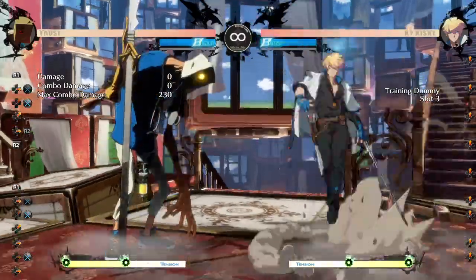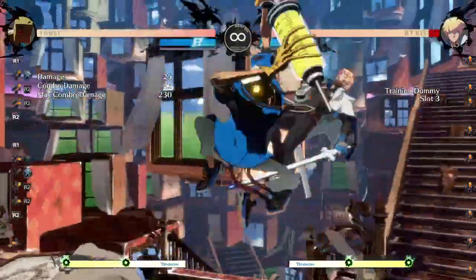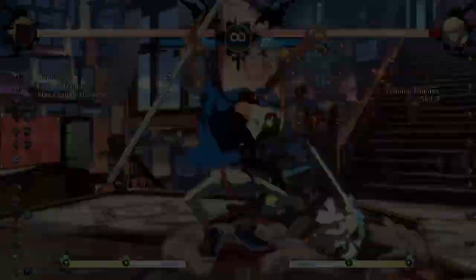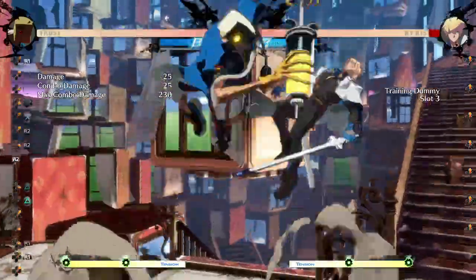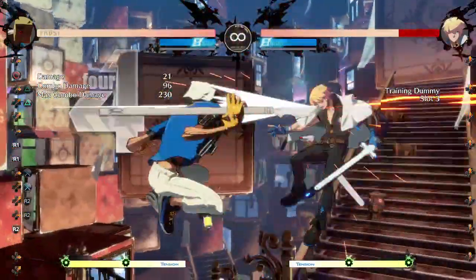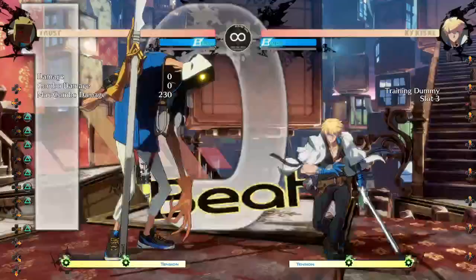The last thing I want to show you is that if you do J.K J.D — this is more for when I know I'm going to catch you — you can set up more optimal combos. If you're doing this thing immediately and it hits, you can do things like this: 5K 6H into mix mix mix, and I think that sets up the wall break. Yeah, you can get a wall break like this as well.